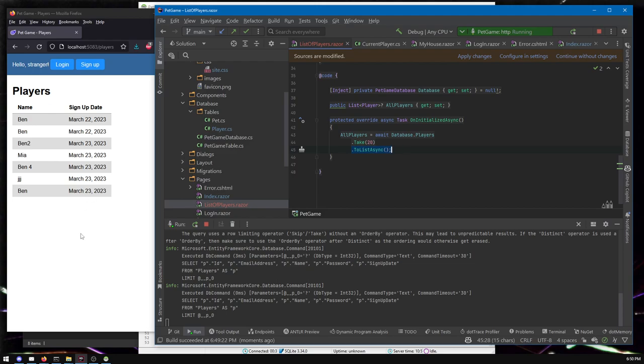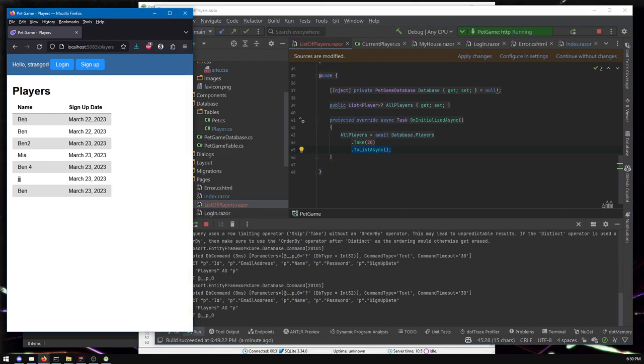Anyway, here we go — we have a list of all players in the game. How exciting! You could imagine making profile pages — click someone's name and it takes you to their page. Where you go from here is up to you; that's kind of going to be the theme of these videos. That's it for this video. I hope to make more of these — more features: breeding, selling items, equipping pets with equipment. If you've got any ideas, leave them in the comments. Thank you very much for watching and goodbye.